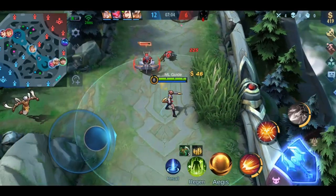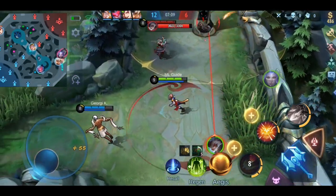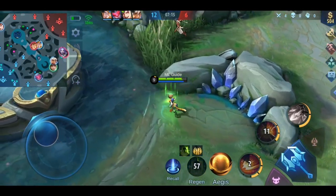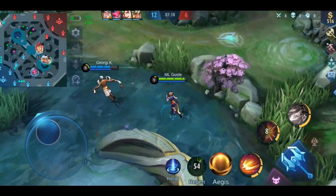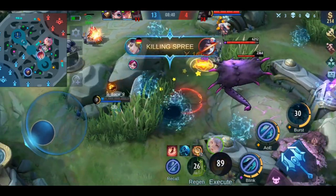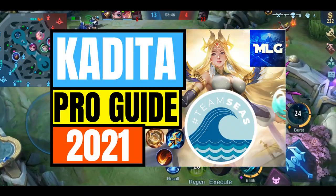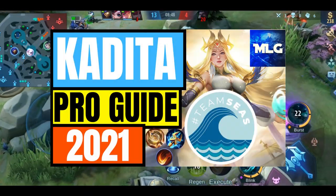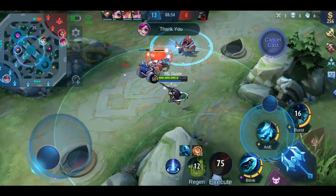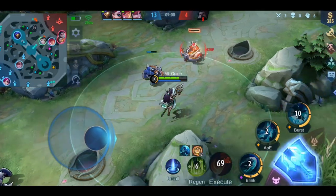As jungler you could do the same — pick a hero who can sustain a lot, like Bane, Roger, Barats, Jawhead, or Belmond. As mid laner, it's a huge advantage when you can counter the enemy's mid laner. For example, if the enemy plays Faramis, pick Kagura as a counter pick. If Kagura's learning curve is too much, pick up Kadita — she's a nightmare for any immobile hero. Always think about whether your pick makes sense, not only looking at your team but also at the enemies.